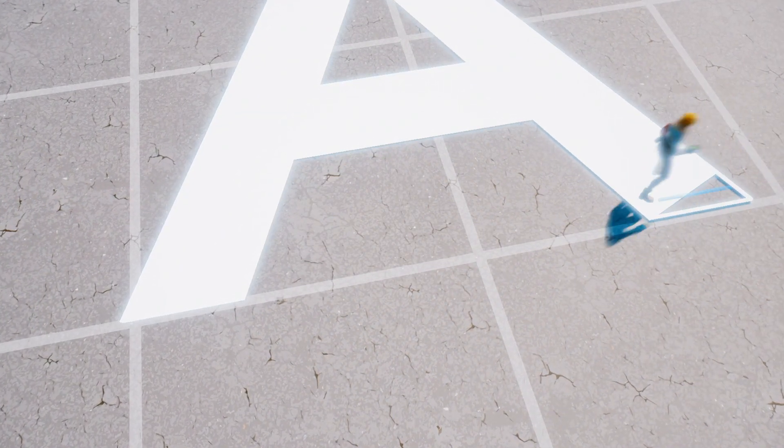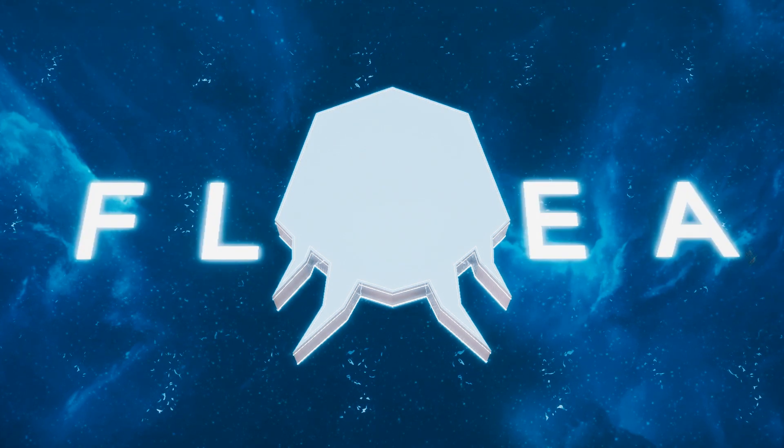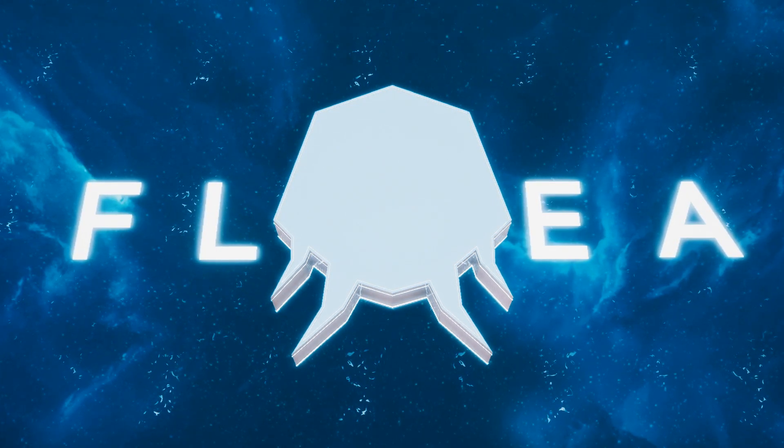I felt like the map wasn't complete without putting Flea's name into it. I went to Grid Island again and started shaping out the letters in his name. To get the text perfectly how it is, I actually followed a font called Gotham, put it into Photoshop, and literally just copied it into Fortnite with the LED lights. That's a little tip if you guys want to make perfect words or letters.